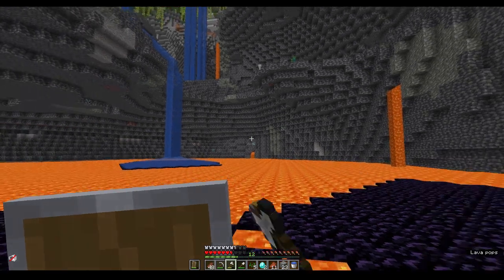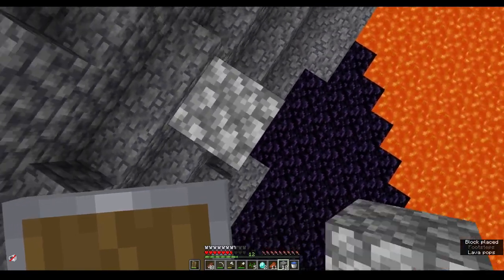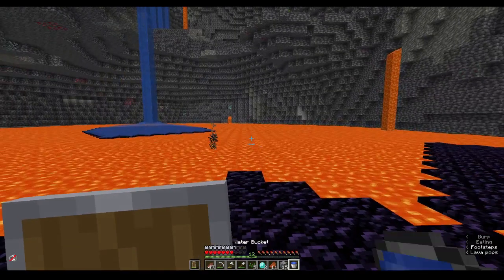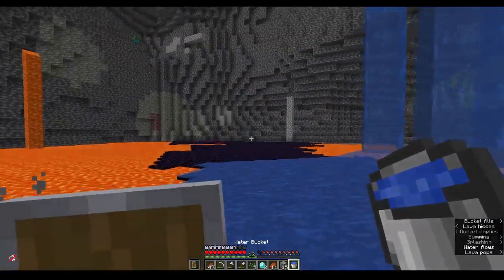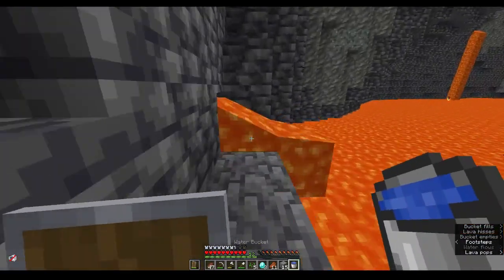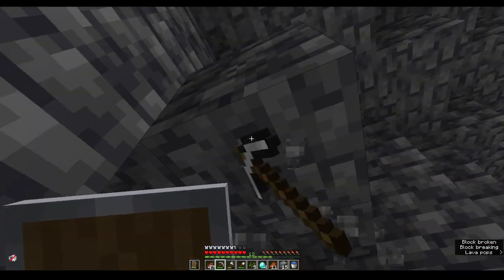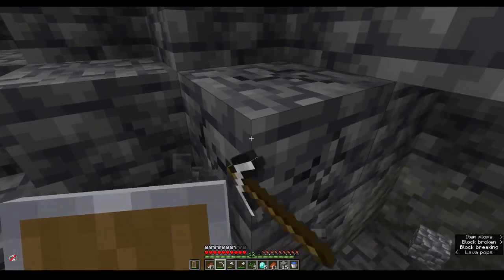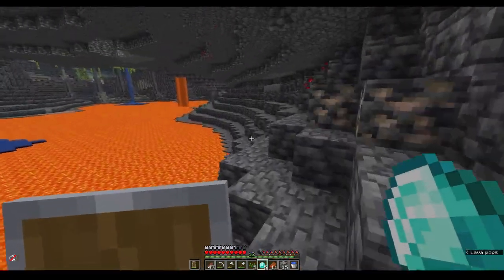We're at negative 54, which is like diamond level right now — the best spot. I'm pretty sure it's negative 59, but same spot basically. But these are all single veins, which is really not too great. Little bits at a time, making our way across. Please be more than one. And it's still one — it's okay though, because they're spawning in good amounts. At least we have five diamonds already, which means we're already about a third of the way.